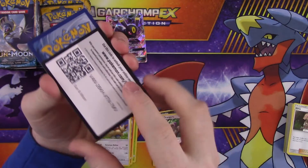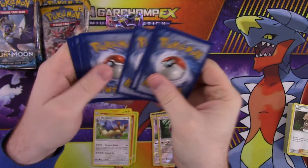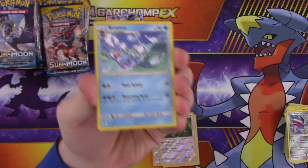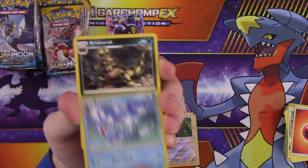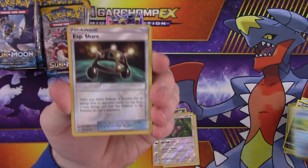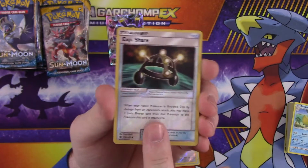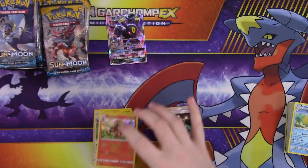So far the Umbreon GX card looks pretty cool. I like how the new framing looks on cards. Alright, so: energy, Brionne, Croagunk, Pelipper, reverse EXP Share — looks pretty cool with the new foiling done to it — and a rare which is a foil Arcanine. Pretty neat looking.